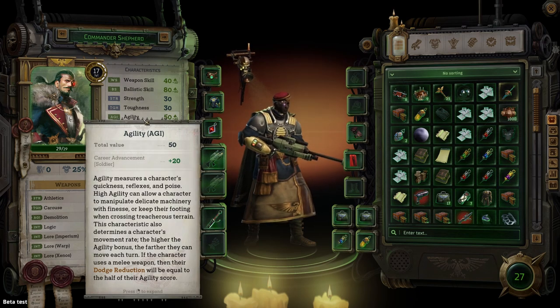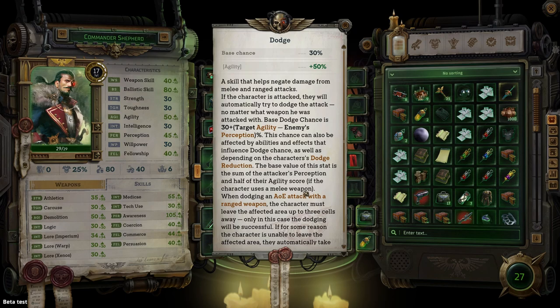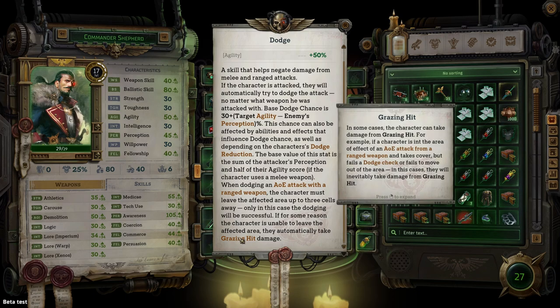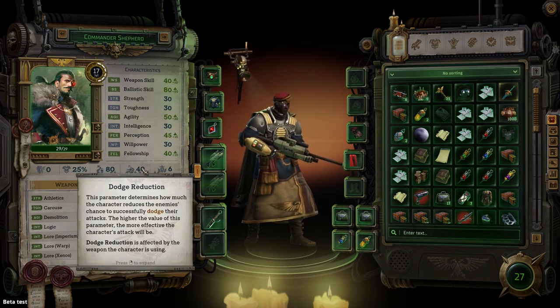Please note that you can also gain injuries by walking over traps. Circling back to toughness, not only does it contribute to wounds but it also measures your character's ability to shrug off injuries, and every point here will be added to Karus, which measures your ability to resist negative effects such as poison and disease. This is a must-have for any character who is going to take a lot of punishment. Next is agility, which is a measurement of your quickness and reflexes. This stat also measures your movement rate — how many squares your character can move during combat. Agility is also used to calculate your dodge, which is a skill used to negate damage from melee or ranged attacks. Dodge is a percentage chance based on 30 plus your agility score minus the enemy's perception. When successfully dodging a ranged area of effect such as a grenade, you will literally move out of the impacted area. If that is not possible, you will receive a grazing hit equal to 50% of the attack's normal damage. Directly below the characteristics menu you'll also see your dodge reduction, which is how much you lower an enemy's ability to dodge your attacks. If you are using a melee weapon, your perception plus half of your agility is used to determine your dodge reduction stat. Ranged weapons will boost this stat automatically.